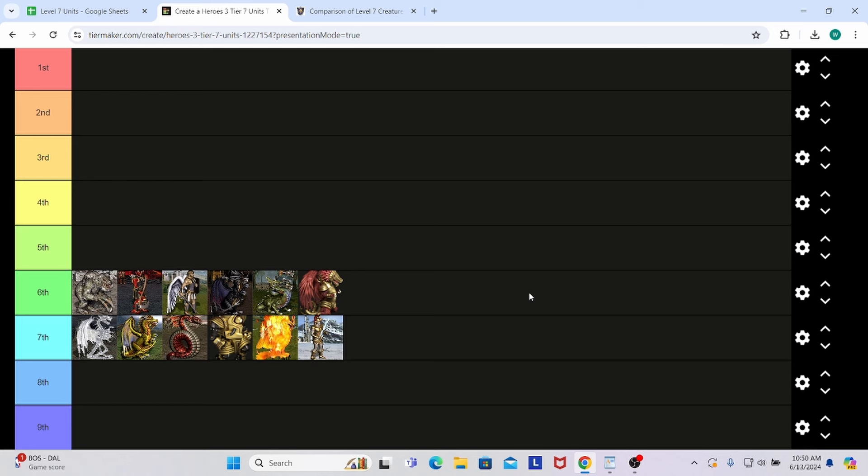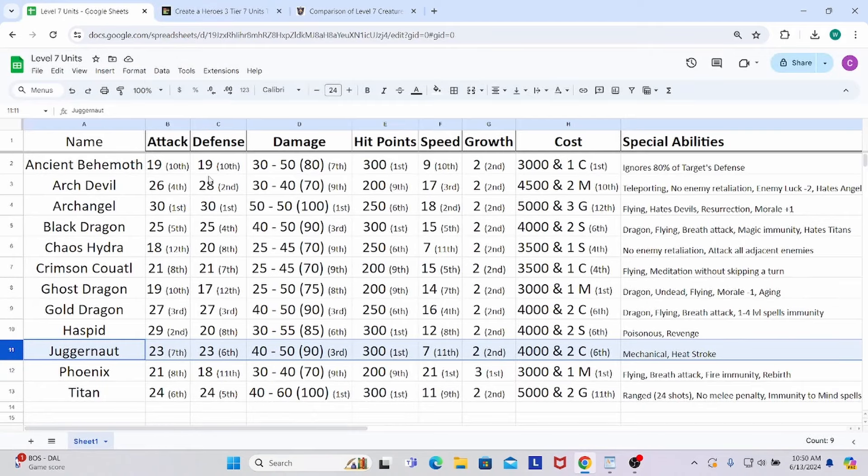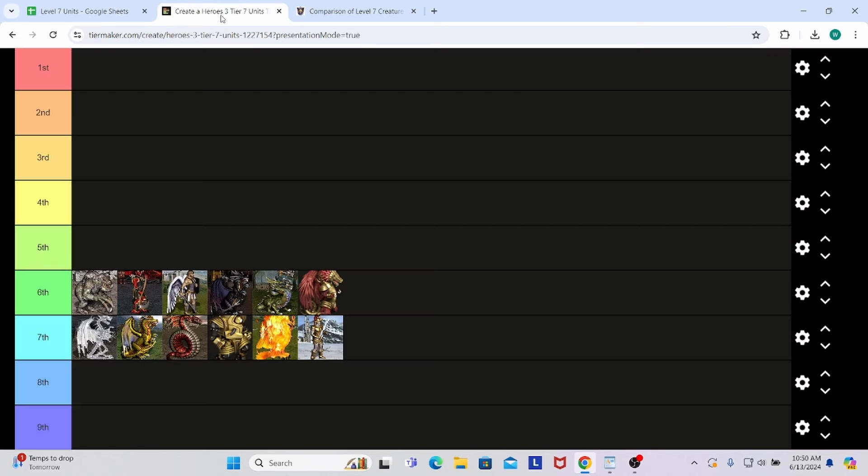This video is going to start off by going over some general criteria and guidelines that I am using to rank these guys. Then I am going to take these guys in alphabetical order and do an in-depth overview for each creature. I will have timestamps in the description below for each one of these guys. Then after the overview, I am going to get into the task of ranking them 1st through 12th.